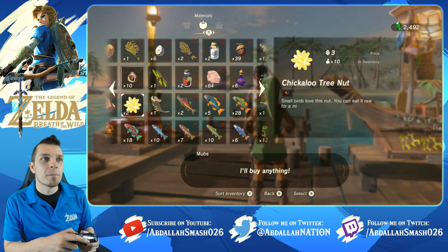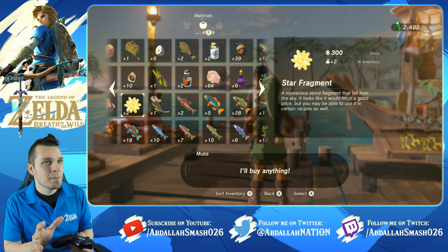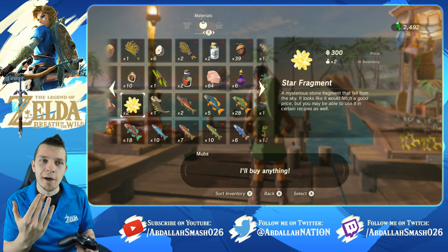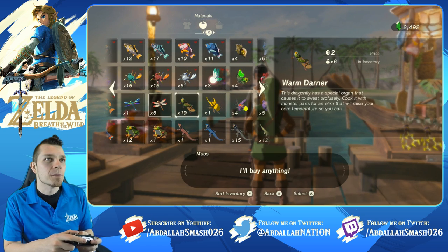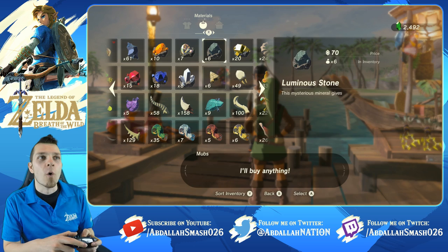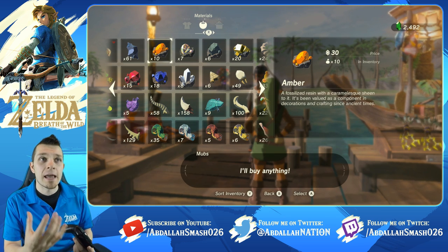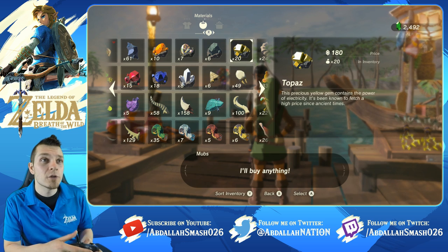Other things you want to be aware of are items like star fragments — I would never recommend selling them unless you absolutely have to, because they're very valuable for upgrading your armor. Other things that are notable: if you find an energetic rhino beetle you can sell that, but all of the ore in the game are really good minus flint. If you farm a lot of Stone Talus you can absolutely get amber and opal.